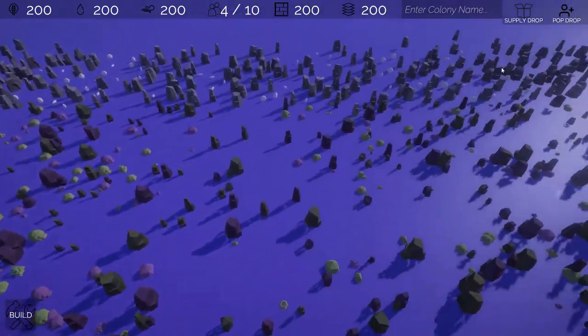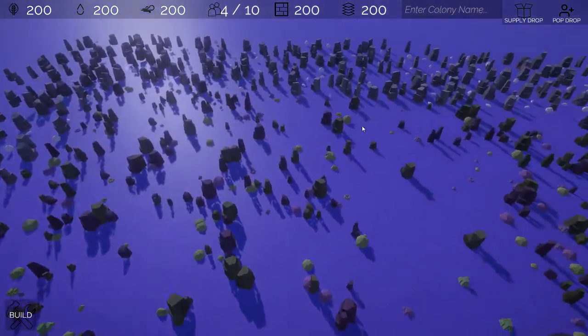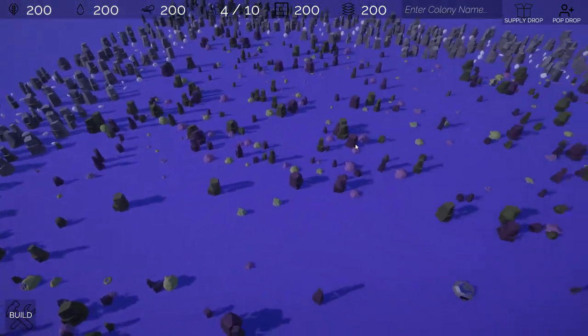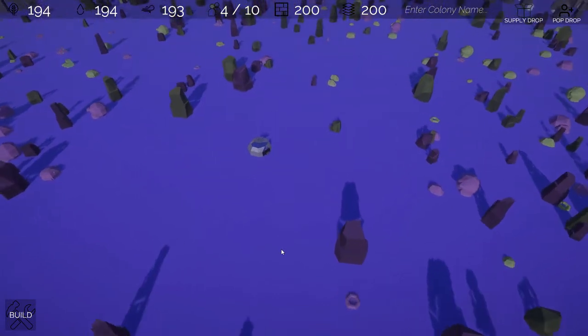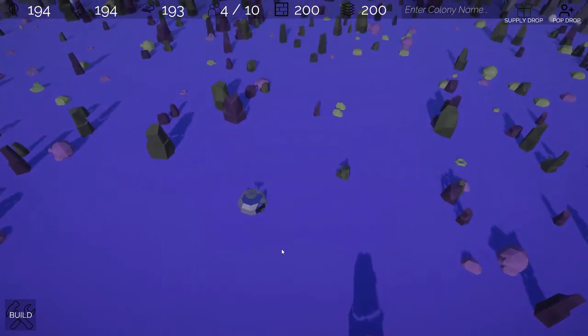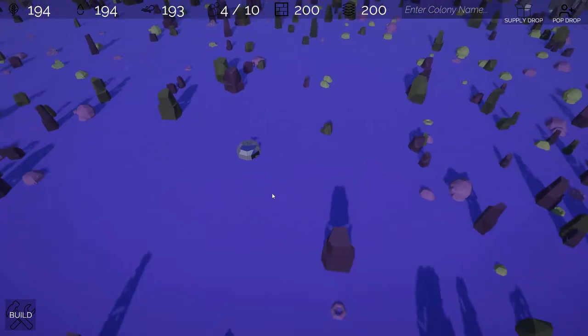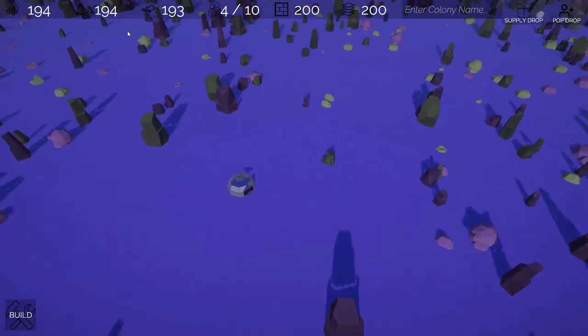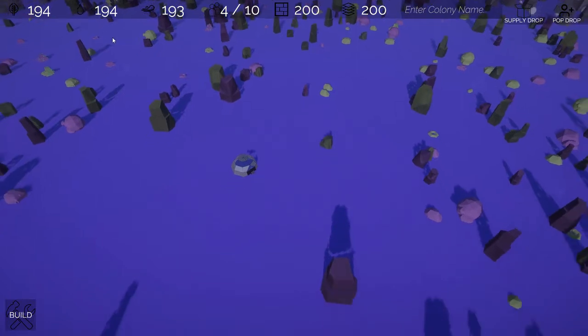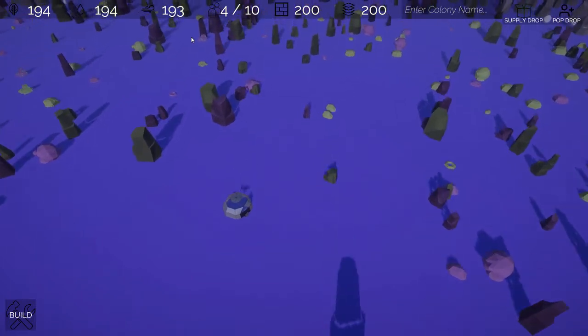We've also changed the border decorations to a similar set of rocks, but a bit more dense at the sides. We've applied some small post-processing to the game, so it looks a bit better now — it kind of loses that standard Unity look in terms of lighting. And of course the UI has gone through a pass. It still needs another pass, but right now we're pretty happy with it.